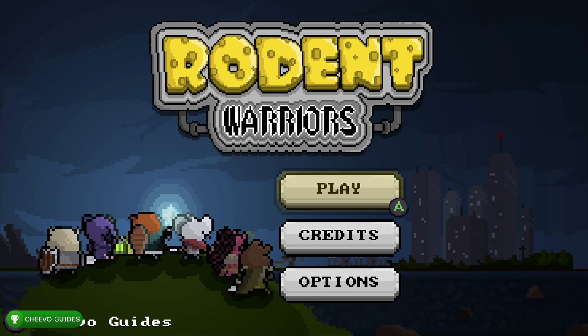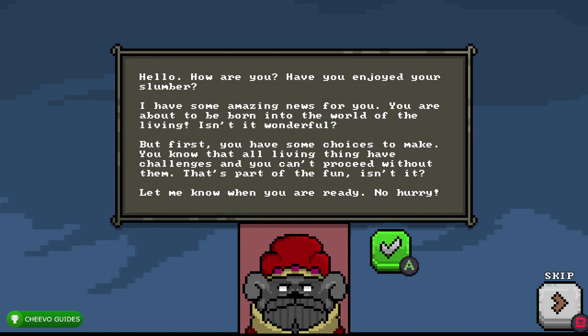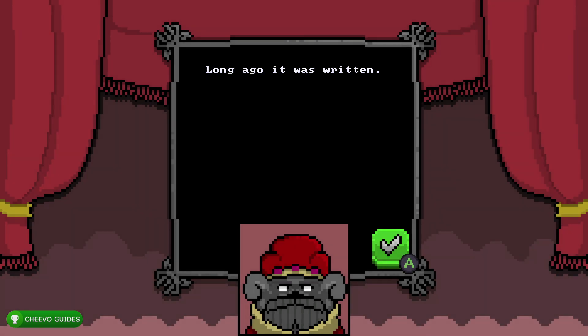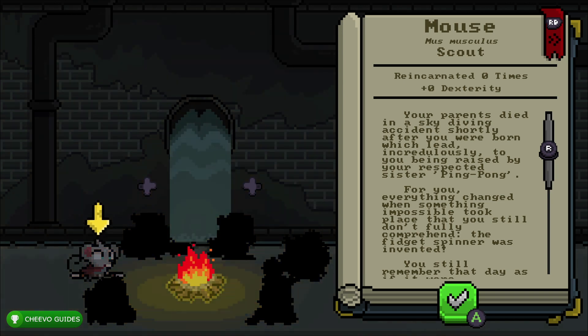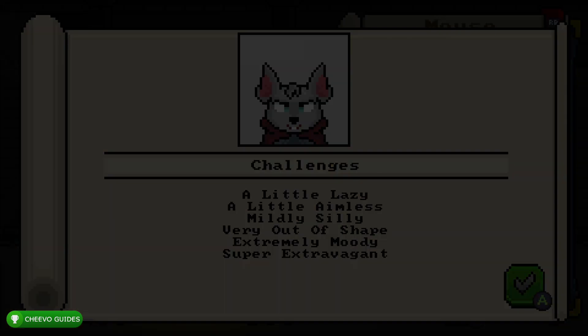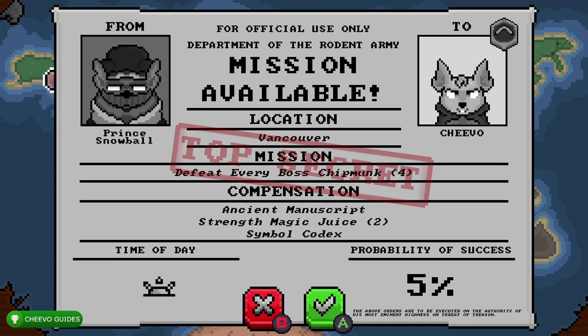First thing you're going to need to do is select which slot you want to save your game in, then press Play. At the beginning of every game you're going to run into this dog that asks you a bunch of questions. I just press B to skip this whole part every time I started a new game. As I mentioned, this is a roguelike game so every time you die you have to start over again, however elements like leveling up do carry over among playthroughs.